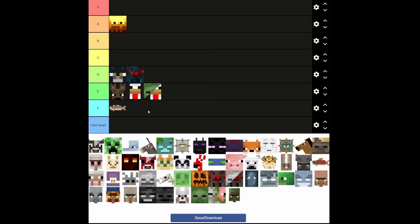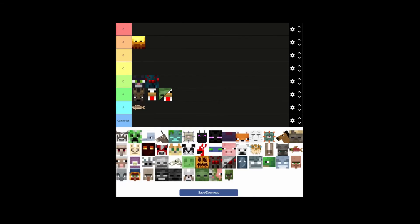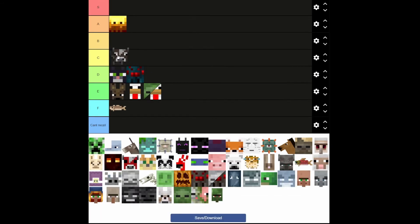Fish — I like fish. I think fishes are so cool, but sorry bro, you're going to have to go in F. Cows — this is going to be a solid C. Cows are really useful.